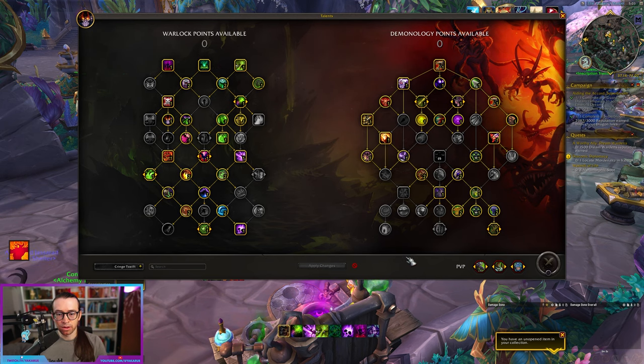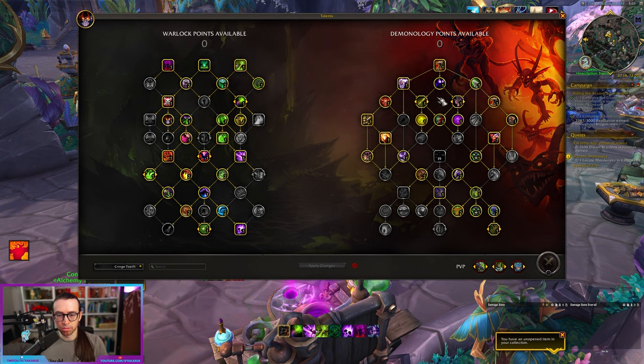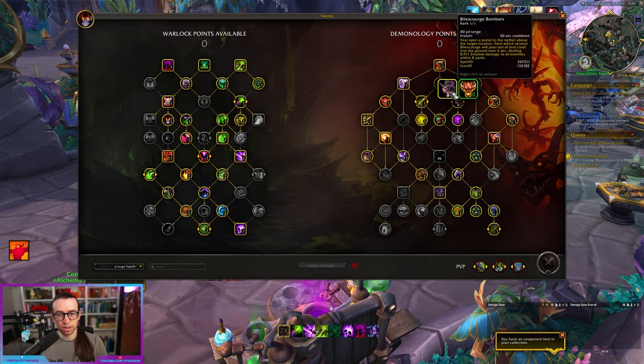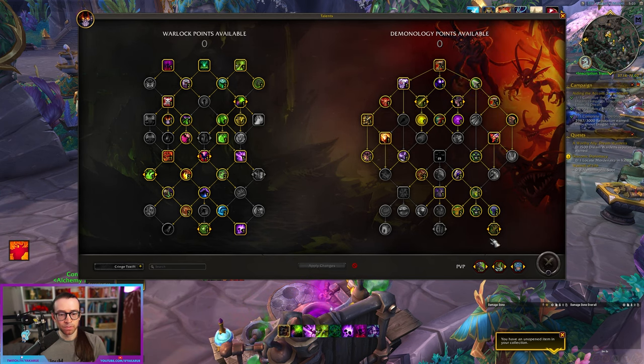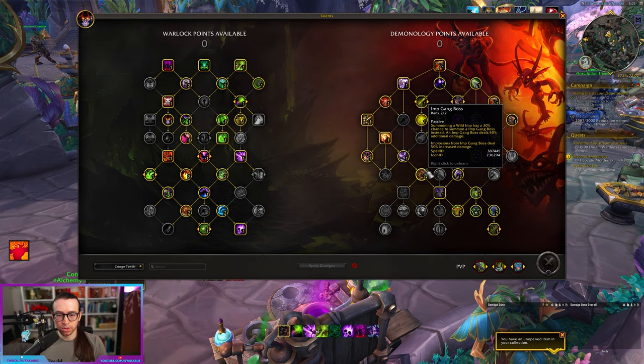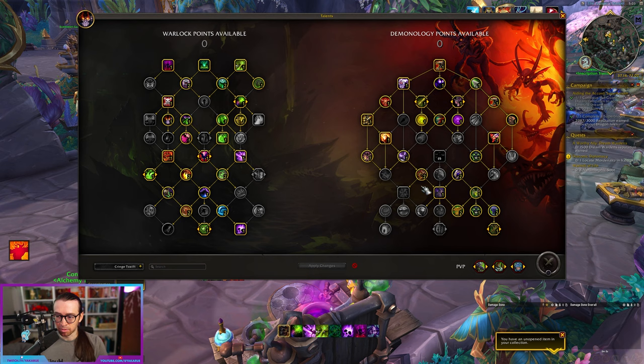A couple things to note with talents for this fight — pretty different versus any of the other fights that you'd be playing demo on in this raid. The biggest things here are that we take Bioscourge Bombers, Shadow Democation, and Guillotine. These are talents you're generally not taking on any other bosses, but are very important for doing root damage, which is one of the biggest goals for this build. Obviously we're taking Implosion and then two points into imping boss, so your boss damage is not the best here, but everyone lives if they get taken out of those roots quickly enough.